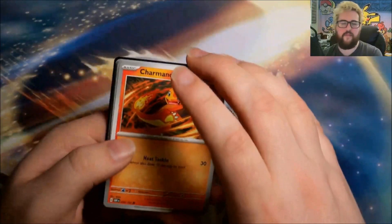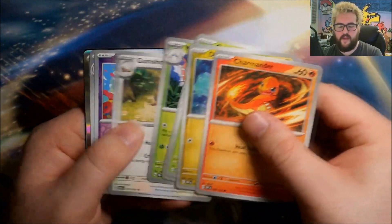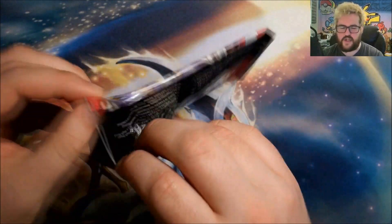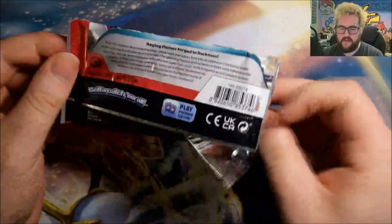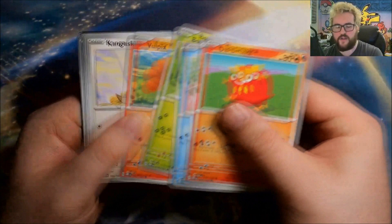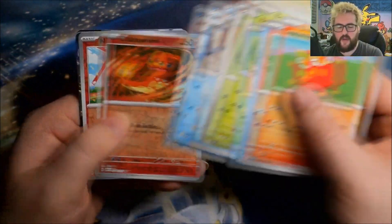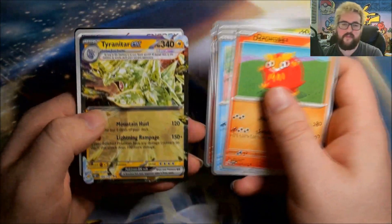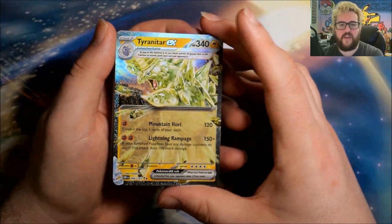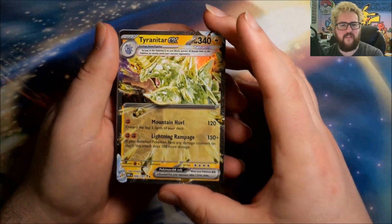Next: reverse Cleffa, reverse Froakie, and a foil Heater. A few more packs left, still some decent chunky packs. Then: reverse Charmander, reverse Numel, and a Tyranitari ex! I think we'd hit the full art version of this one, but we hadn't actually hit it as a regular ex yet. Very nice.